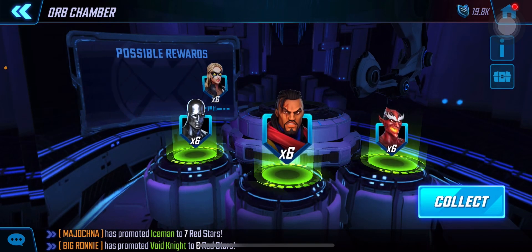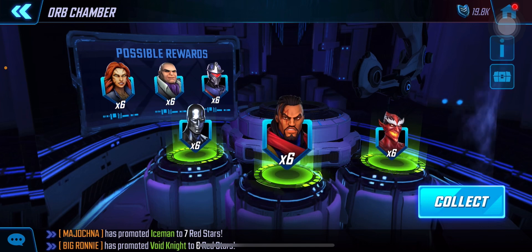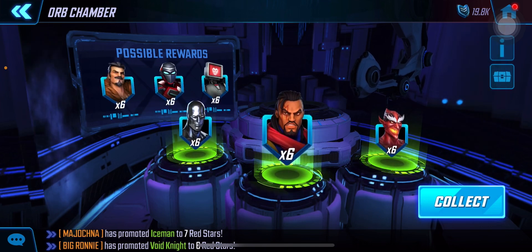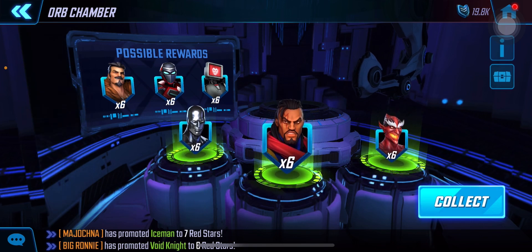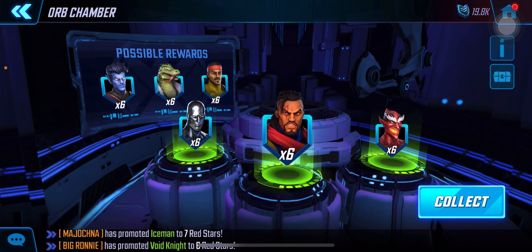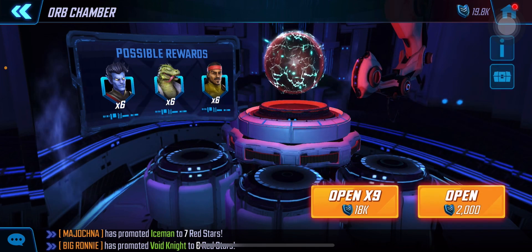Hooray, Red Goblin! Now you see we've opened what, five orbs, and for the price of 4.5 I could have bought five shards. But for the price of five orbs opened, I now have six shards of Red Goblin — a meta character — so that's the result.